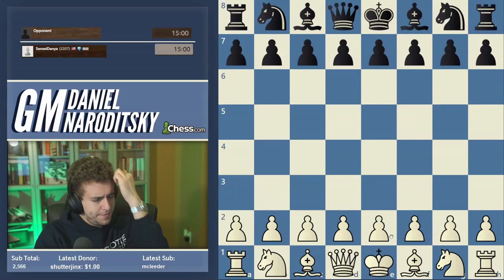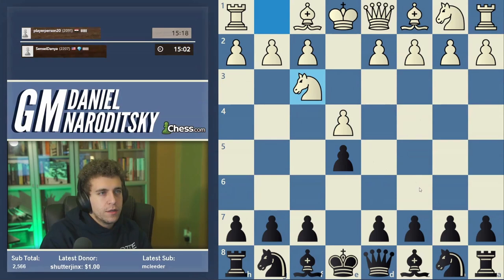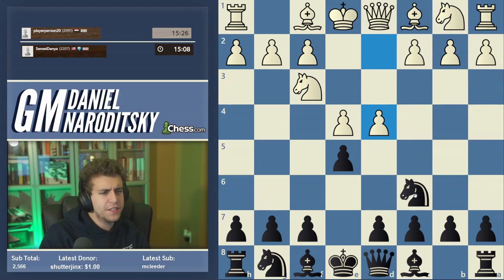Let's jump into a speedrun game. 15 plus 10. Here we go, guys. Black against player, person 20. So 1.e4, let's play e5. Let's stick to our roots here. Knight f3, knight c6. It's been a while since we've played e5, and we're facing the Scotch.